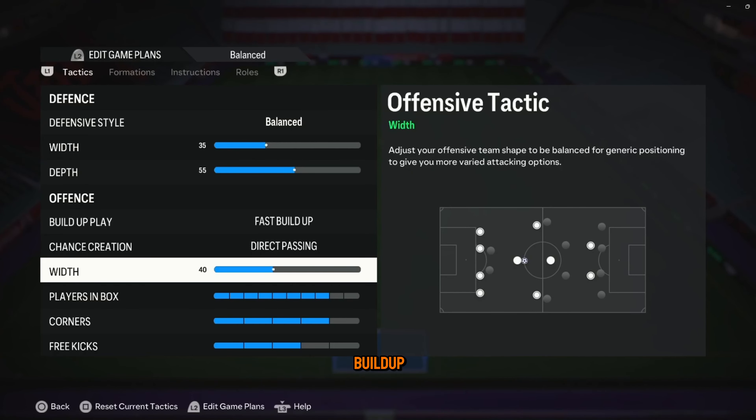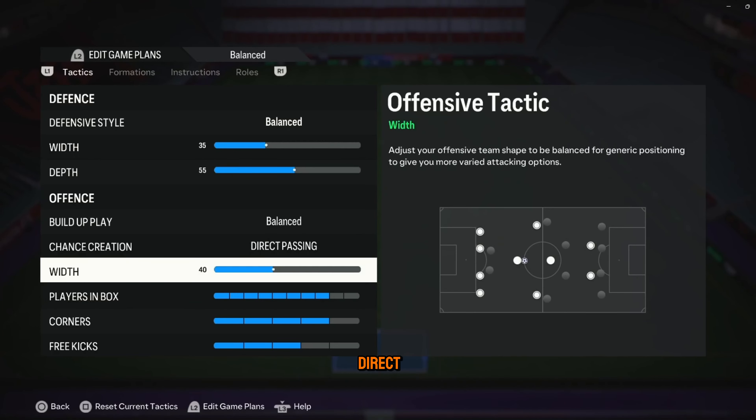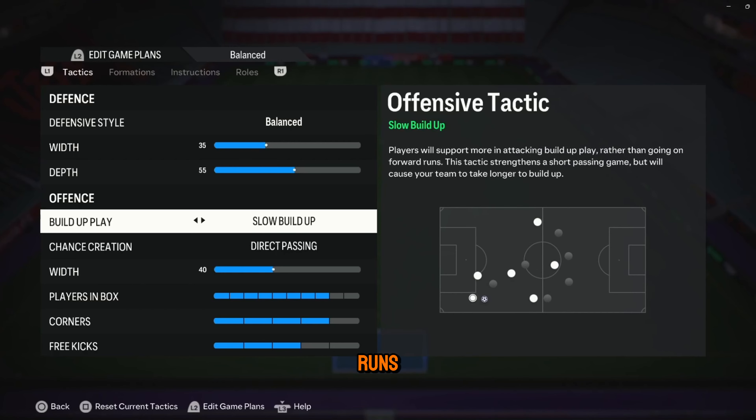For buildup play, go fast buildup. You're trying to go through the midfield as quickly as possible and you have many players in there to do so. Chance creation is on direct passing. This will allow your players to make runs behind the defense.